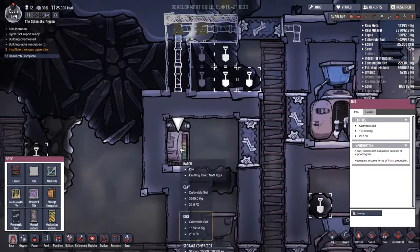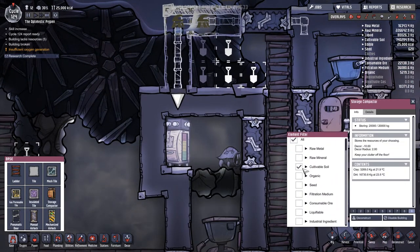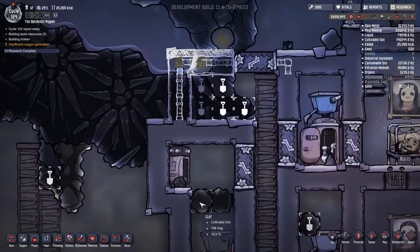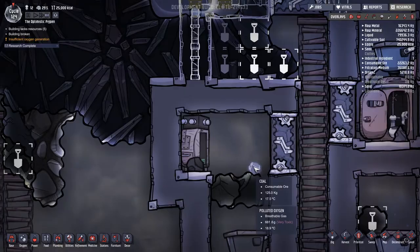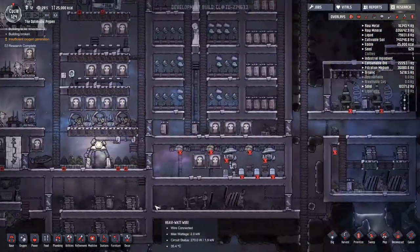Nighttime has just dropped and I've noticed that this hatch back here doesn't have anything to eat. So I'm going to drop all this dirt on the floor - just like that - and he's going to go along and eat most of that. Wow, that was a lot of dirt. But then he's going to come along and make me a load of coal. Tomorrow we'll pick up that coal and put it in the generators.